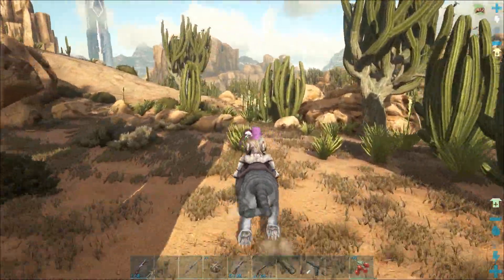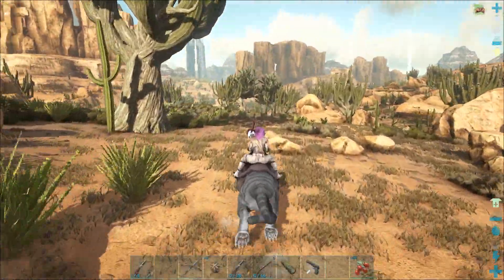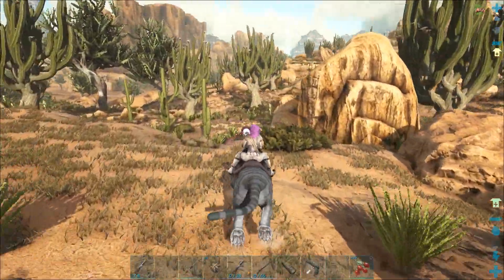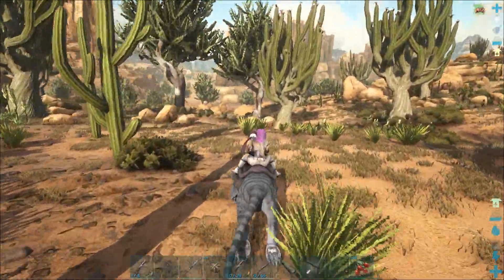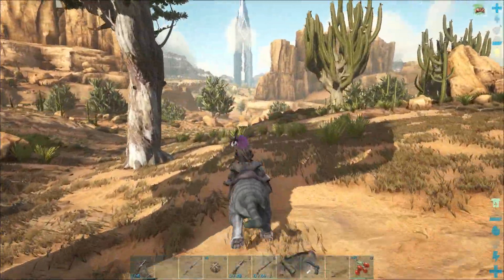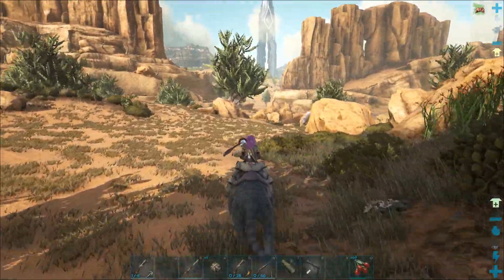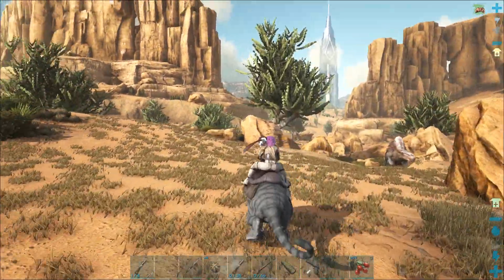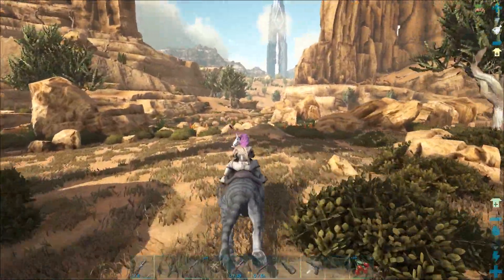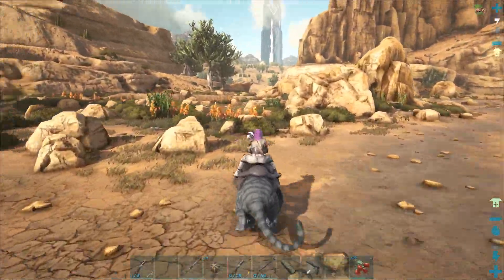So this cave is called the Old Tunnels and inside it we will find the Artifact of the Gatekeeper. It is the easiest of the three caves on Scorched Earth, and I like to do it on a saber-tooth. A Thyla is also a really good choice for this particular cave because there are some areas where you could fall, and it's easier to get back up if you can climb. But we haven't gotten into Thyla taming and breeding yet, so we're gonna do it with the saber-tooth instead.